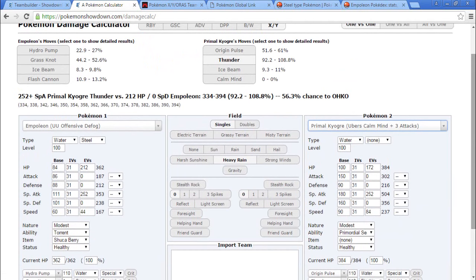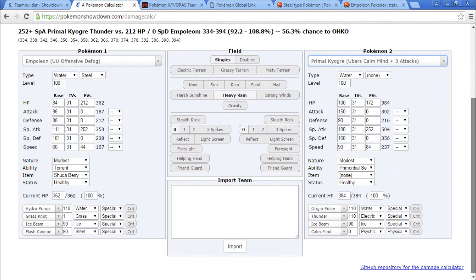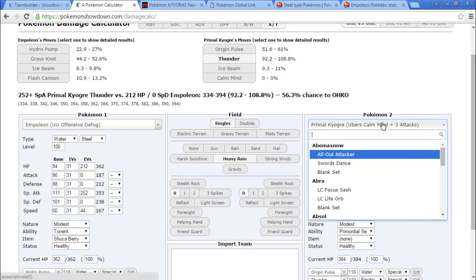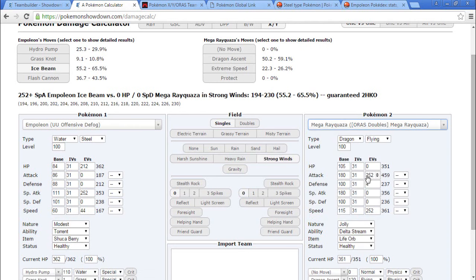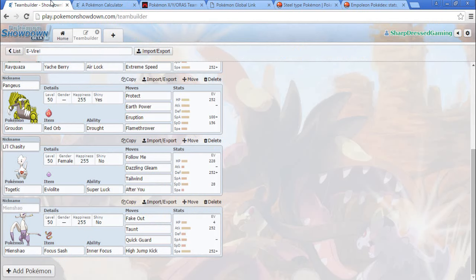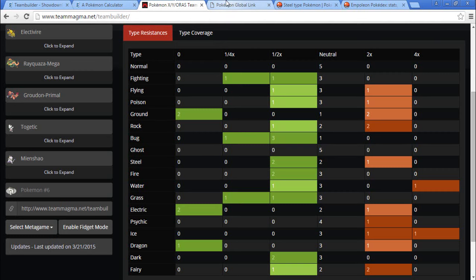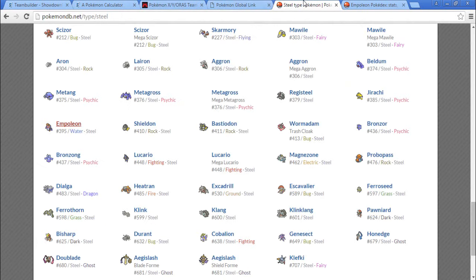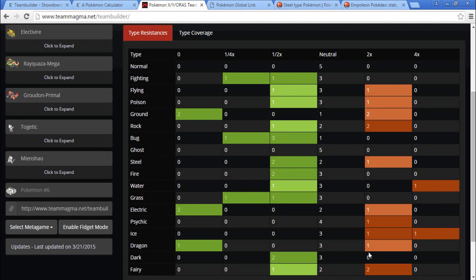Origin Pulse does a nice amount of damage. How much would Ice Beam do to a Rayquaza? Ice Beam does about 70% but Dragon Ascent doesn't even do a lot. I kind of want to bring Empoleon. What are we weak to? Fairy, Ice, Psychic, Water, and Rock. Empoleon just takes care of all of those — it literally does. Though it will give us a Ground weakness. And it doesn't even take care of Ice weakness since it's neutral... actually it four-times resists Ice.